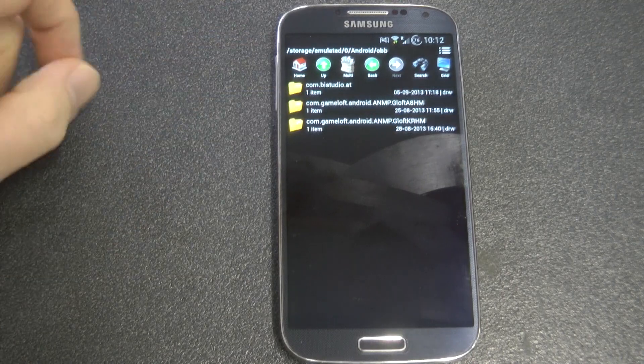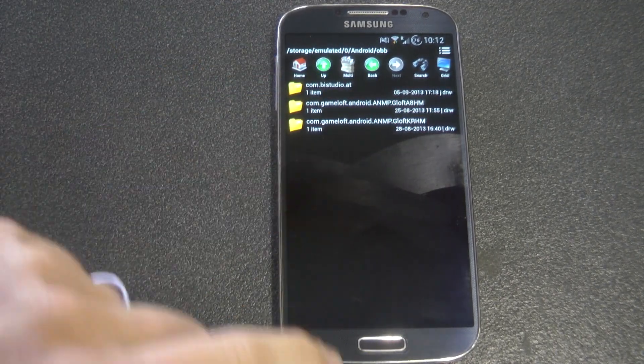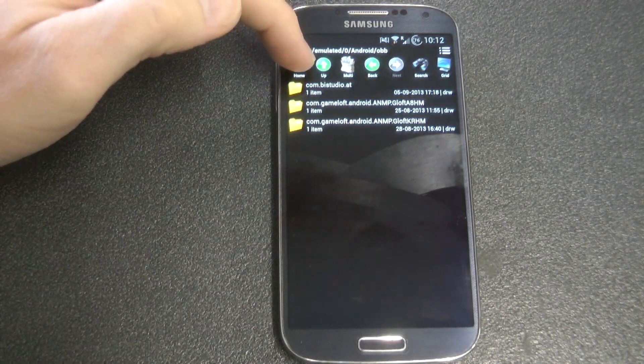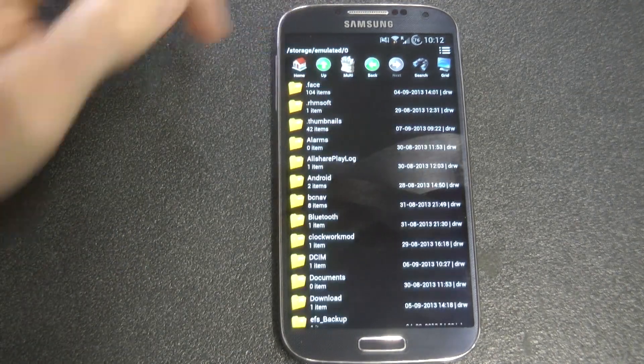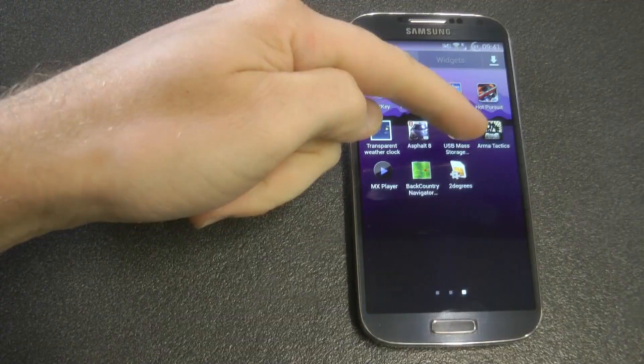You can see it there — OBB. I'm going to click on that, and the top folder we can see is the folder that I have just pasted inside there. Once you've done that, you can then sideload the APK file — sideload means you just install it, click on it once, and you can see.